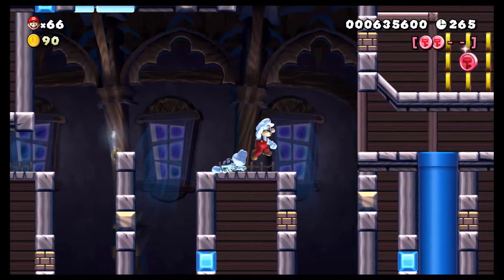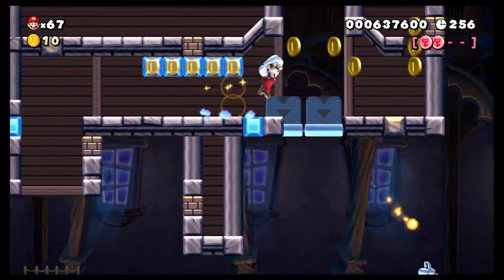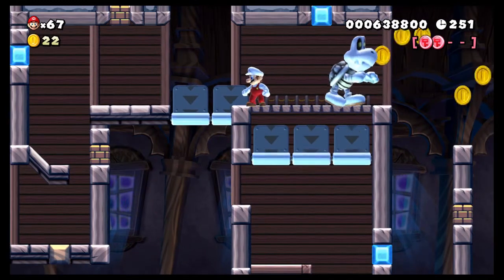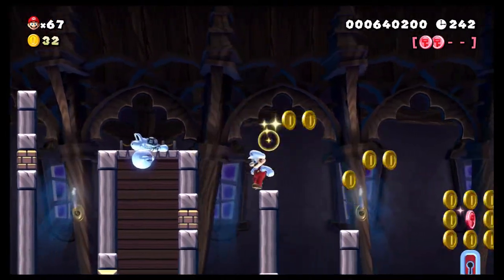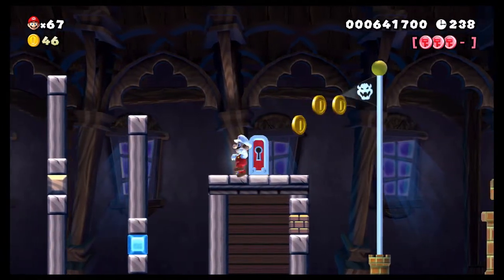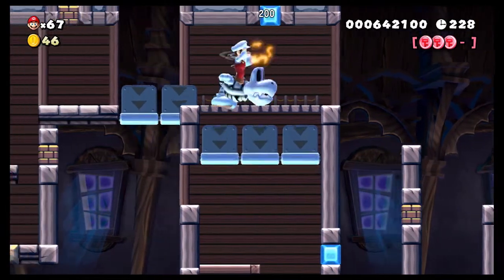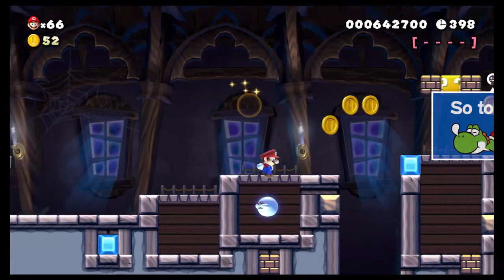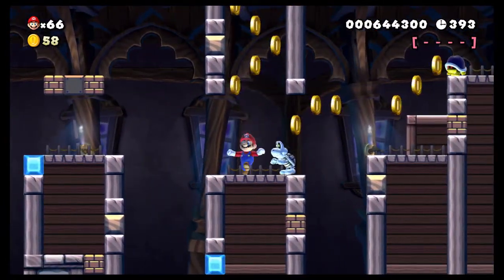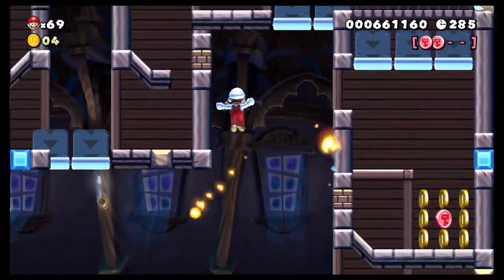Extra life. Still need to get that third one. Maybe I get it through here? How do I get the third coin? It's down there. I think we've seen everything that this level has to offer, so I might just cut away to the end.